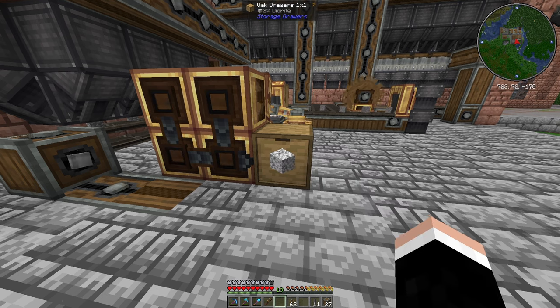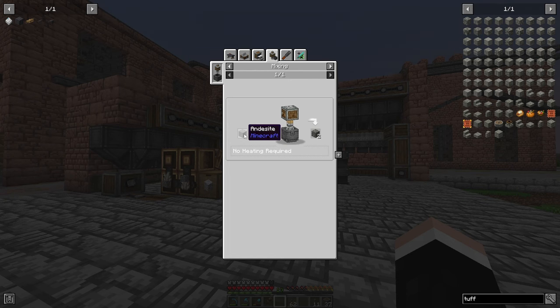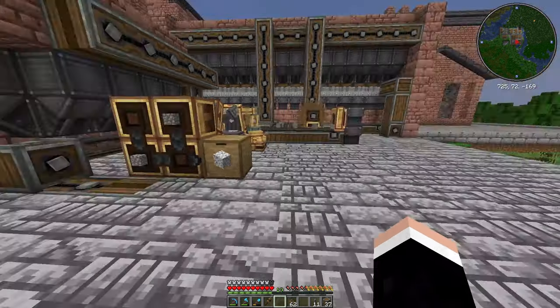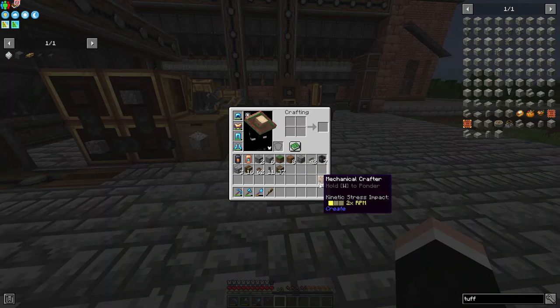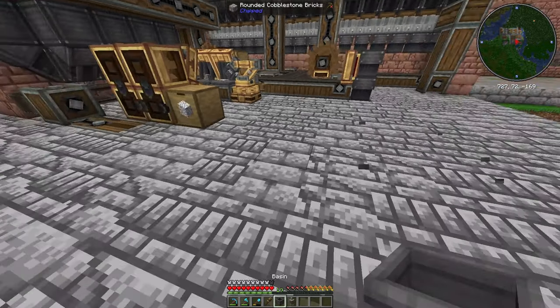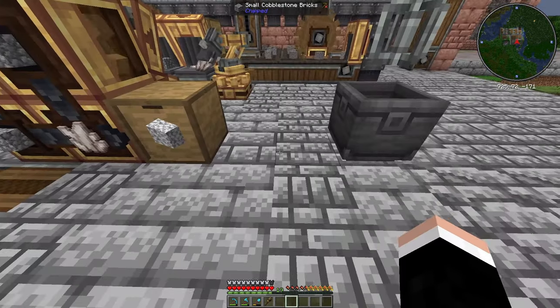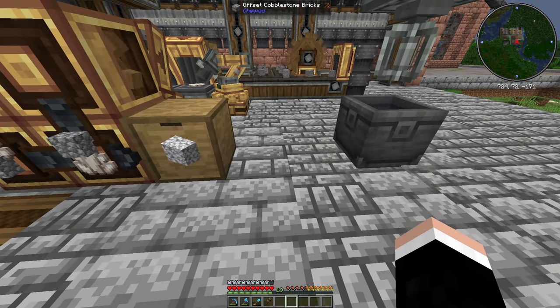Next is to get andesite and diorite and lava into a basin to mix it up to make tough. All we need to do is get our basin right here and a mechanical mixer right there - that should be good to go.